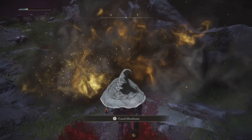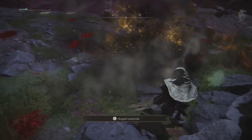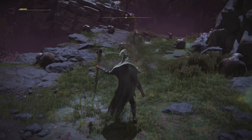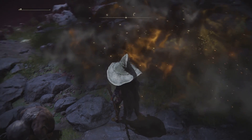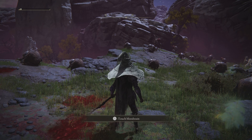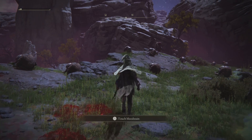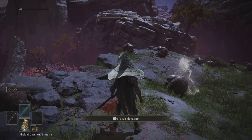If you hold it, it extends the range quite far — it actually spreads quite wide. But even so, you'd only consider this in PvP. Once the enemy gets close and you're not protecting yourself, you're basically dead in just a few hits. You're better off using Comet Azur, which is at least more well-known even if it's easily avoidable.